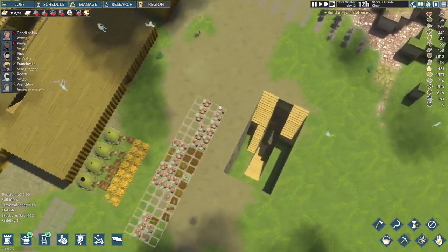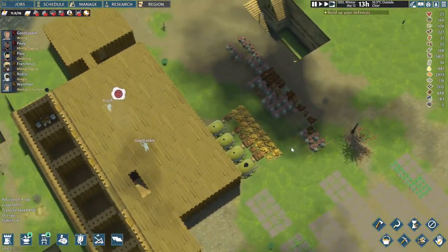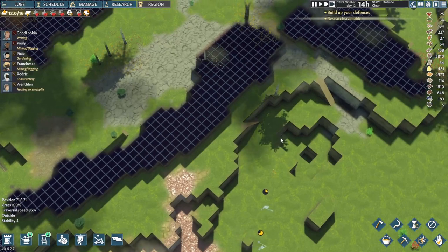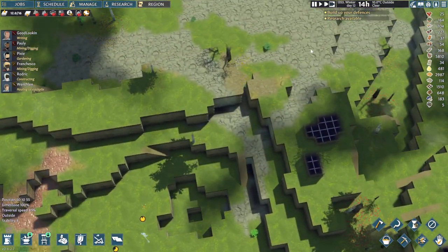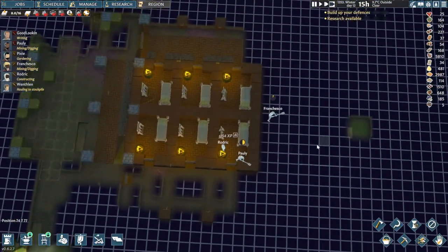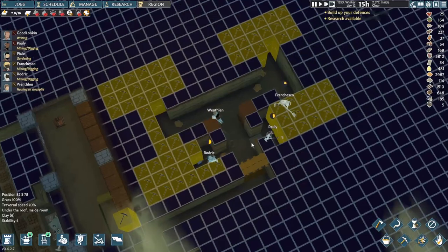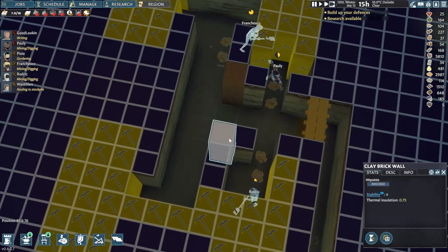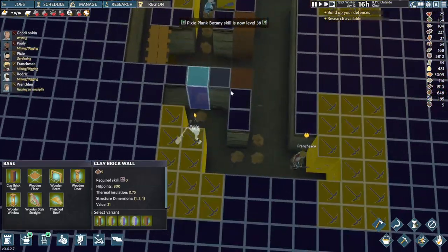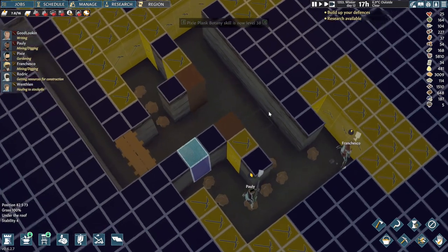Let's have a look upstairs as well. I just really want to get rid of this area. It's not looking really nice, and it's a little annoying to look at. I do need some more limestone — I think we've run out. But I don't want to queue up any more mining jobs right now, because we want to get this area done, and we need these people to focus primarily on this area.